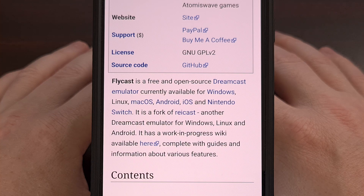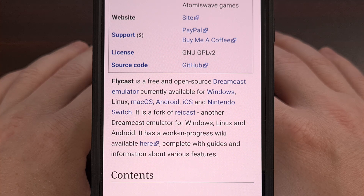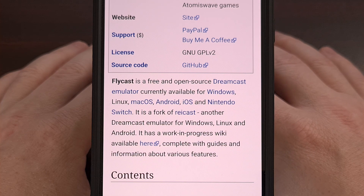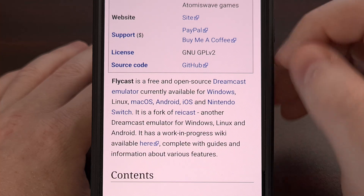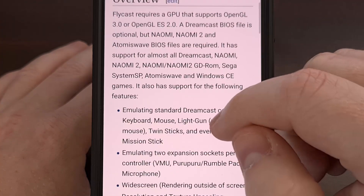Since Flycast seems to be the community favorite right now, let's start off by going over its features. Flycast is a multi-platform Sega Dreamcast, Naomi, Naomi 2, and Atomus Wave emulator derived from ReCast. A Dreamcast BIOS file is optional, but if you want to emulate those other consoles, then BIOS files will be required.